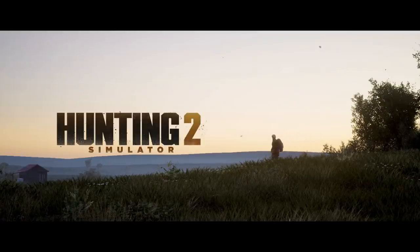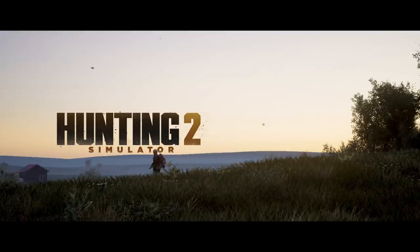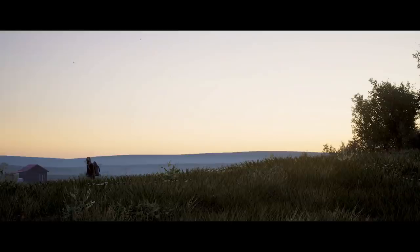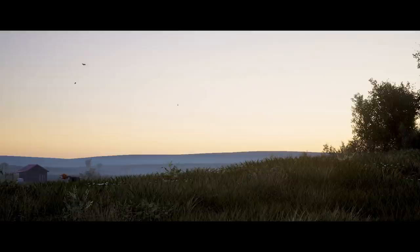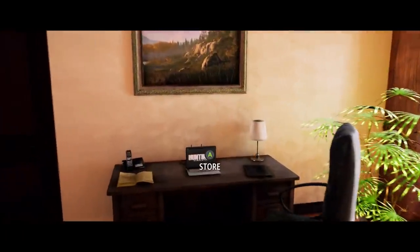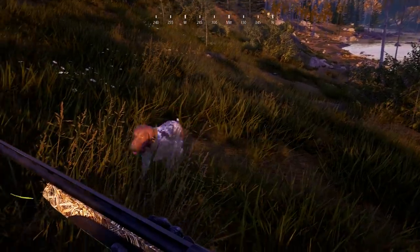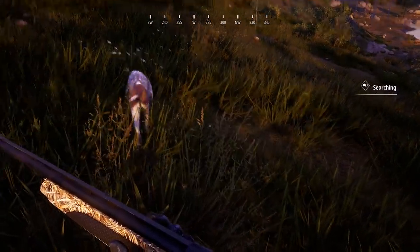Hi everyone, and welcome to our first video introducing the features of Hunting Simulator 2. For the first time in a long while in a hunting game, you can take a dog with you to help track down prey. Purchase a dog directly from the store you can access from your lodge. Give your new dog a name and train them to be your faithful companion for your hunts.